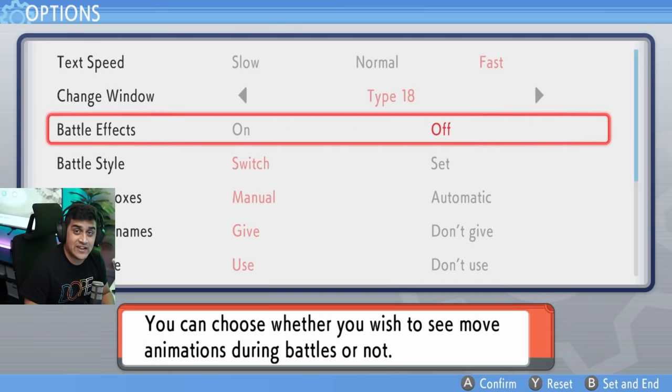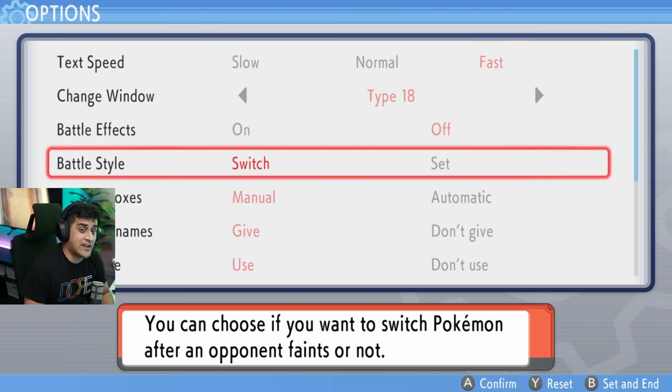You have the battle effect option which you can turn on or off — so if you want to see the bubble beams you can, and if you don't, you can skip them. This is very good if you're trying to speed through the game. Next is battle style: switch and set. Set means the game won't ask you to swap after a KO, making things a lot faster.